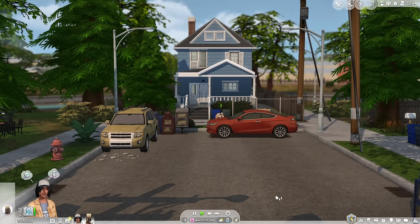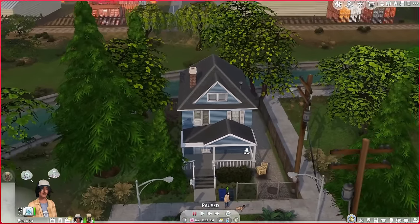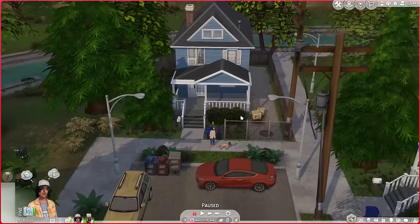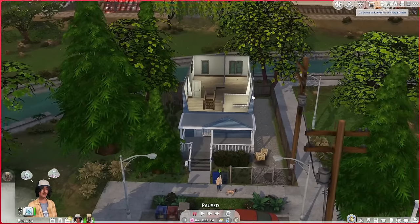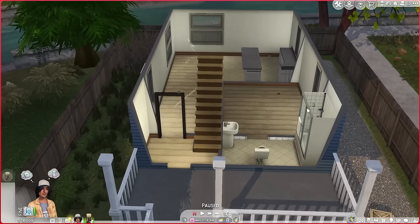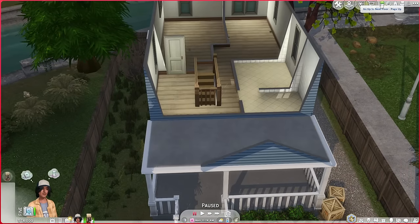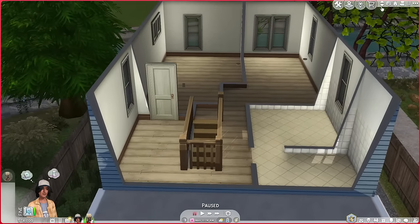My sim is currently living in this beautiful home where the Crick Cabana would be. You start off the save in spring, which I think is different — a lot of people start in summer, so I kind of like that renewal feeling. This lot will cost you 19,410 simoleons. My sim only had around 18,000, but it's a beautiful starter home. It's under 20k and has two stories, which I think is awesome.